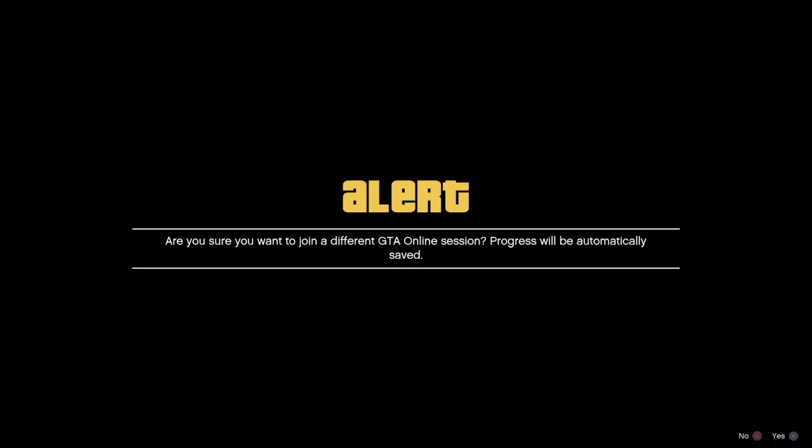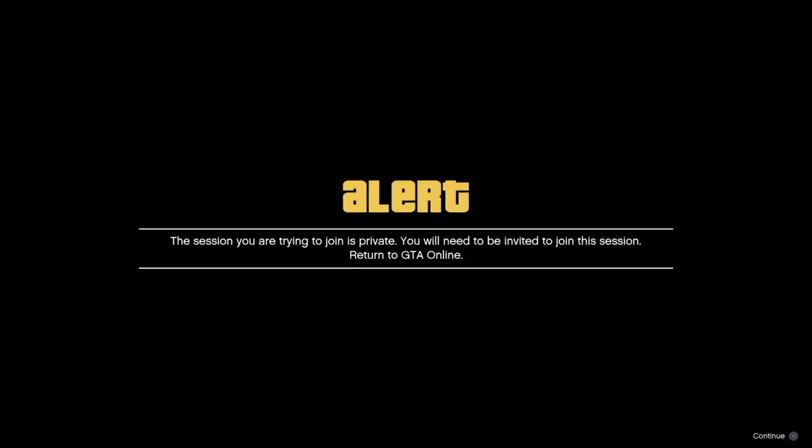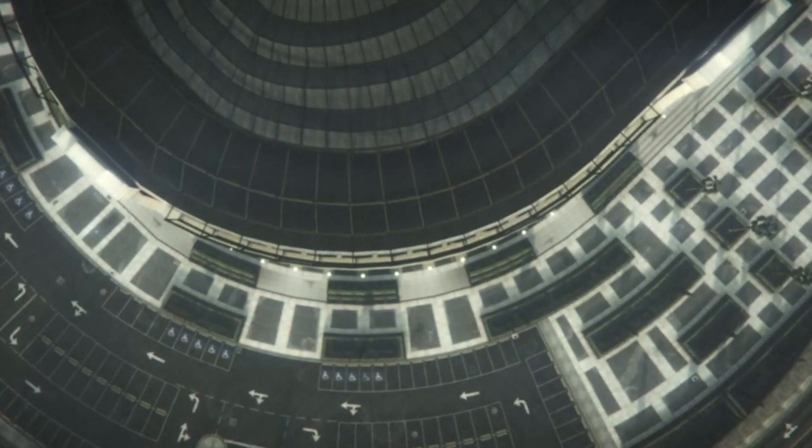Now accept the first two alerts fast, then wait three seconds on the third alert. Accept the third alert and you will spawn in without a minimap — this is what you want.